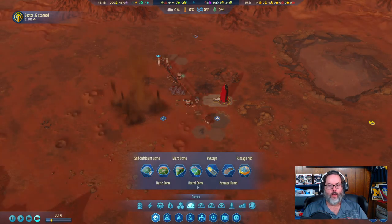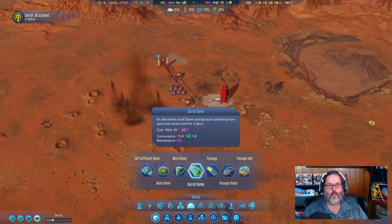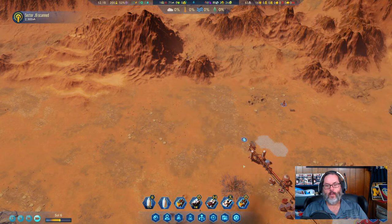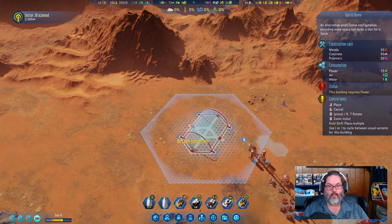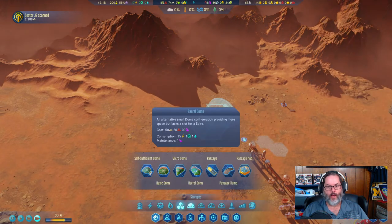I'm going to put in a barrel dome — I believe 20 metal and 20 polymers. Let's put it up here. I want to keep the reach in mind so let me turn it sideways and pop it in right there.